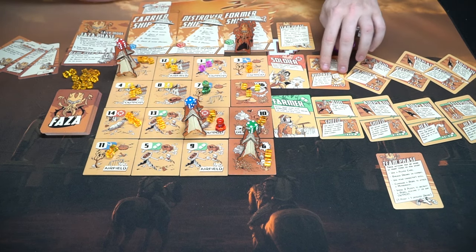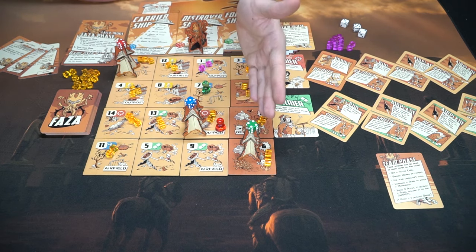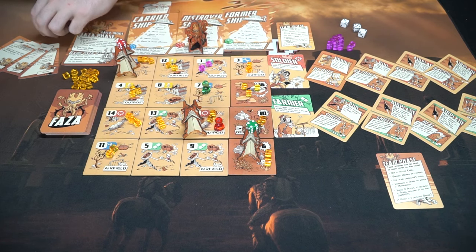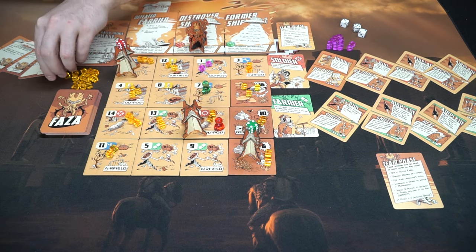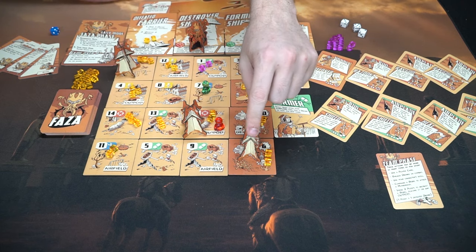These cards are usually not good but sometimes they'll be rewards. The game progresses as players take their turns using all actions, then the Faza phase moves and terraforms, and the game continues until an end condition is met. If all the outpost tiles are flipped, game over — the aliens win. If all drones enter the field or cannot be placed, the bad guys win. If any player dies, the players also lose. The only way the players win is by removing the die from the motherships and destroying them.